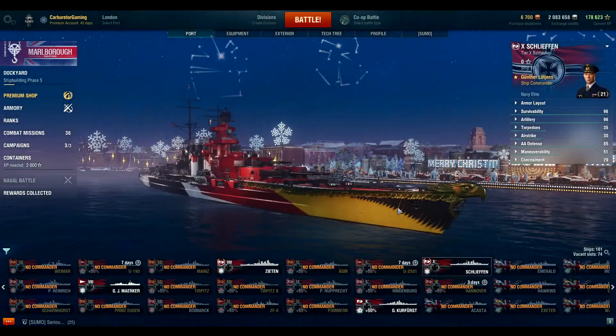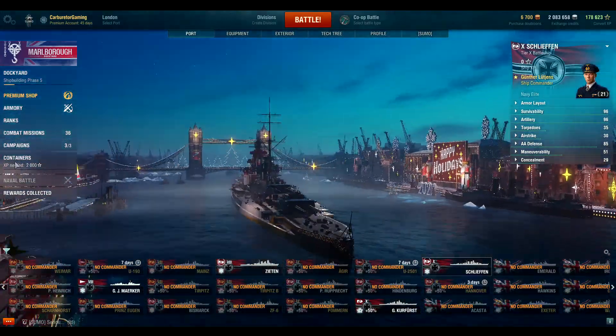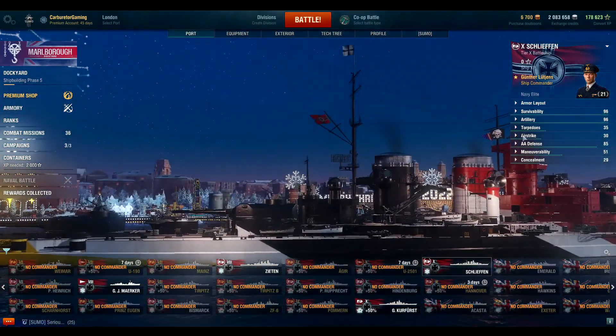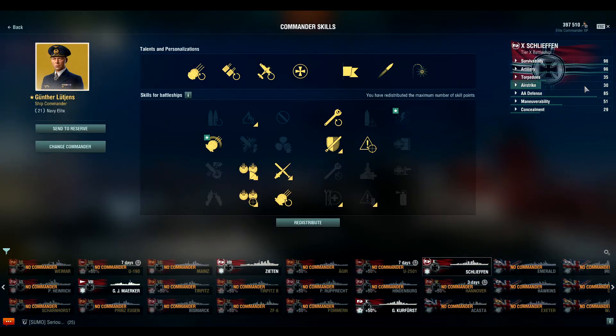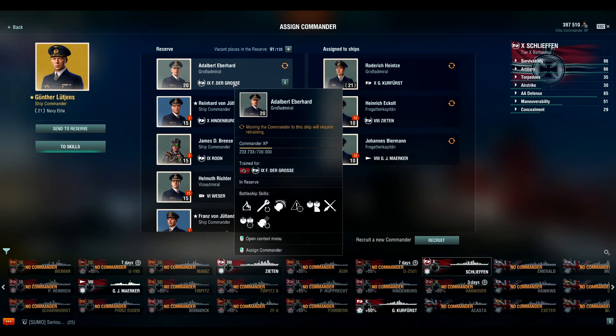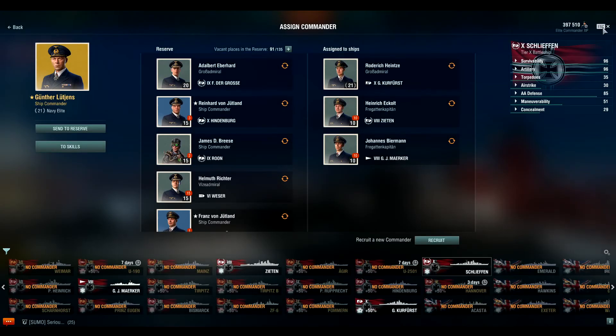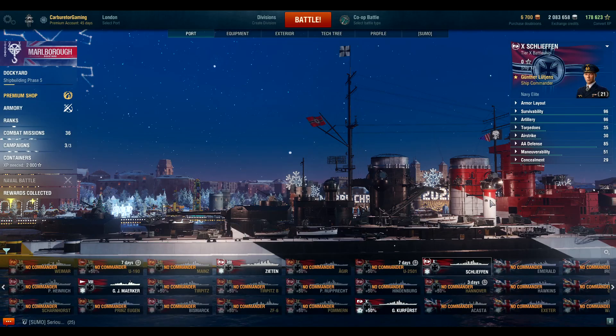I did want to show off this beauty — I've been saving and working for her and she's finally in port. I threw Günther Lütjens on her but I'm probably going to need a custom commander since she takes a different build. I'll probably leave the current commander for the new tier 10 mainline Prussian battleship and throw Albert Eberhard on her instead and fully respect her out.